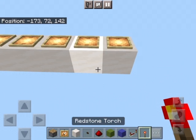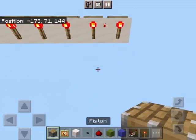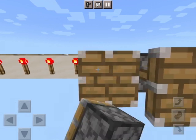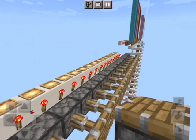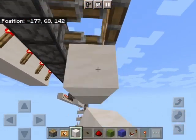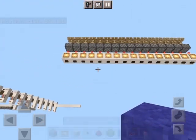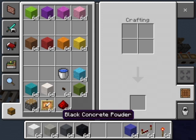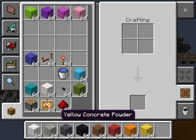Then on the back of them you place redstone switches and then pistons off the redstone switches. After you've done that, go underneath the pistons, extend a bit, and place blocks like that. Now get all the kinds of concrete powder and put them in each of the item frames.